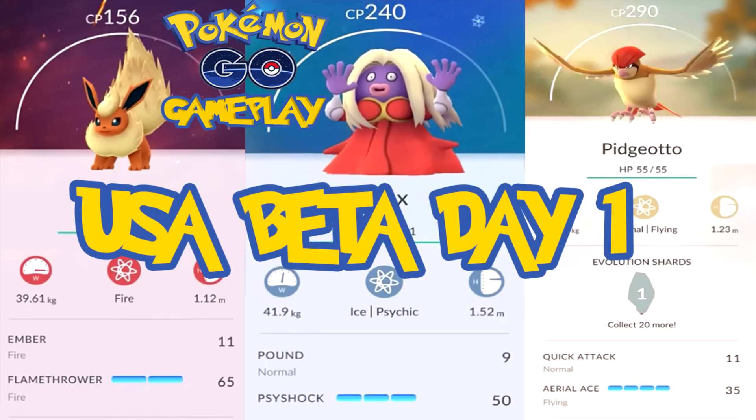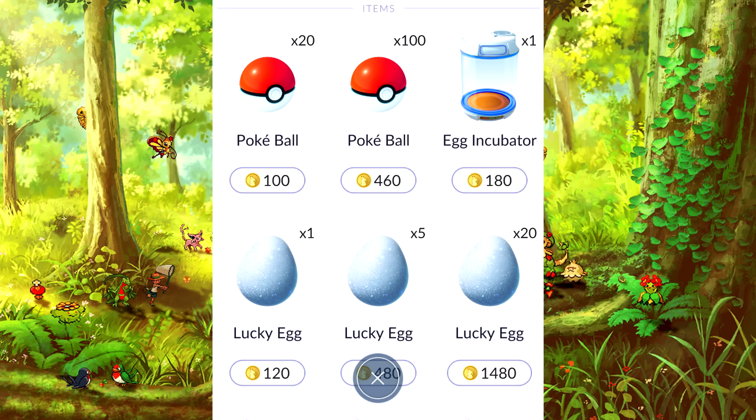Hey guys and welcome to a new episode of Pokemon Go. I know you're all very excited, so let's start seeing everything that has changed in the USA Beta. First thing, as you start the game, now in the Pokemon Shop, you start with 2,500 free coins.